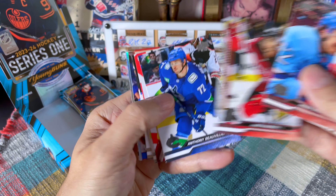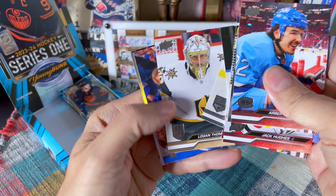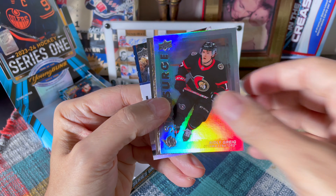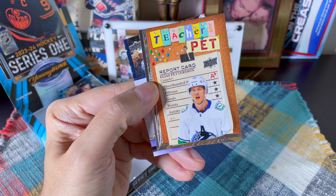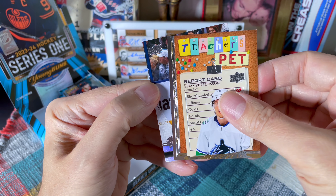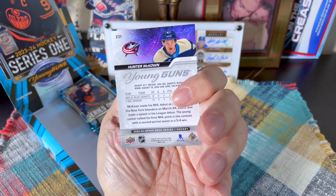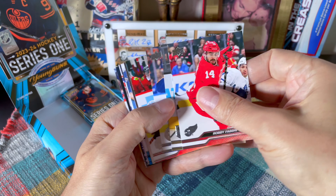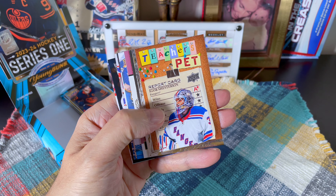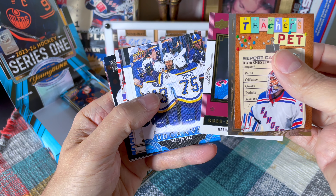Jack Eichel — what do you think of these jerseys? Kind of cool. Boivin, Owen Power. Loga Thompson, and behind the stamp coast we have a Ridley Greig star surge — a lot of rookie inserts so far. A report card of Pettersson — A-plus for shorthanded goals or play, I can't quite read that. We have a Hunter McCown — a middling young gun. Wouldn't mind Farrell, which would be the Habs prospects. Another Teacher's Pet — Igor Shesterkin, wins — very straightforward. And an Upper Deck canvas of Brandon Saad.